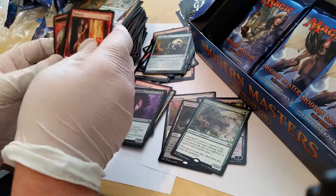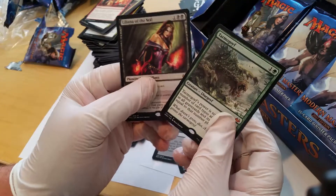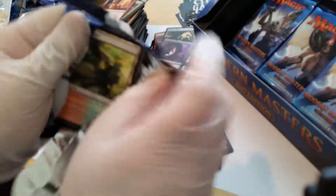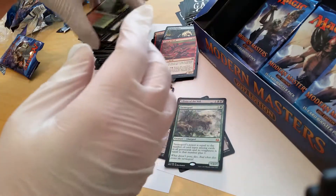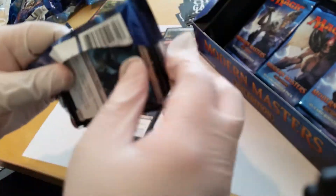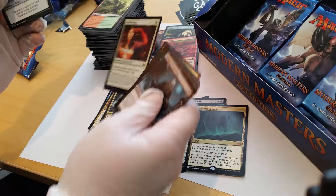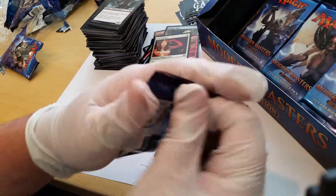Look at this — in one box, a Tarmogoyf and a Lily in one box. Totally worth it right there. This is the box you want to pull. We've still got one more probably in here. Mind Shatter — Scourge, double Cavern of Souls. Man, this box was amazing and I've still got about eight or nine packs left.